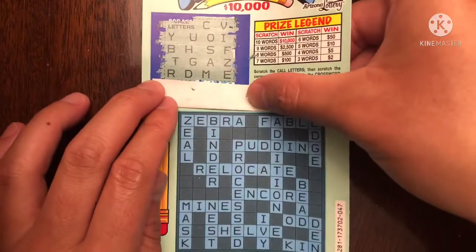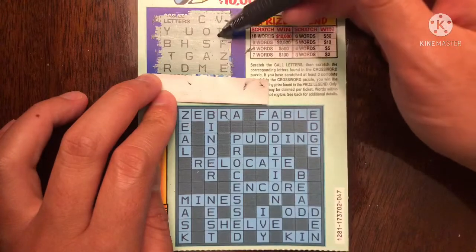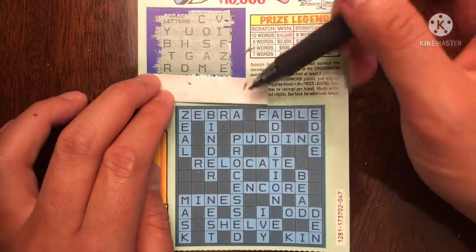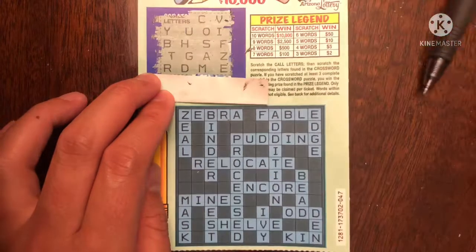Let's go to our next ticket now. We have A-E-I-O-U — all the vowels again. We got zebra. I don't think we have a Z... oh, we do! Z-E-B-R-A. We got our first word. Nice.